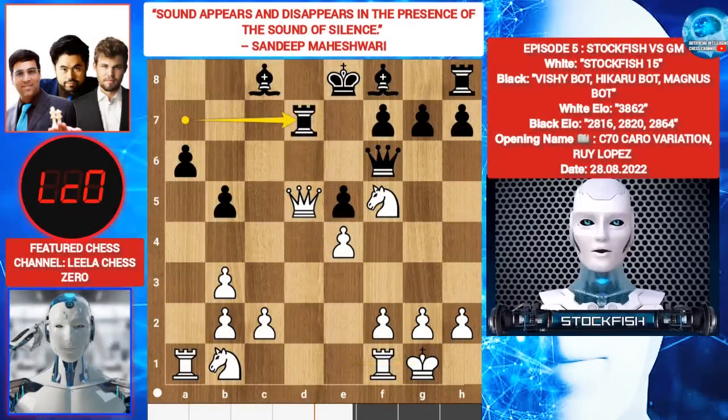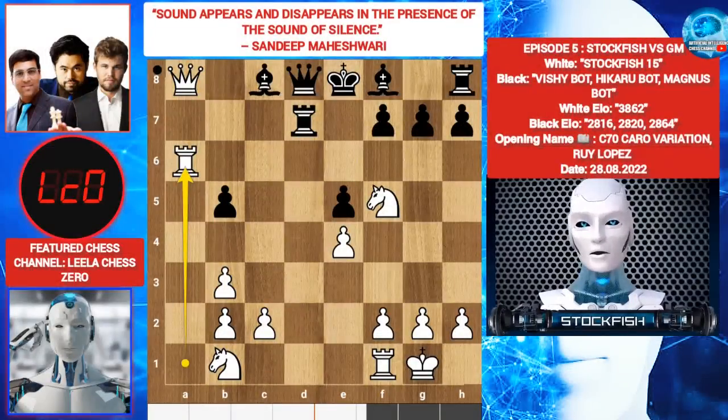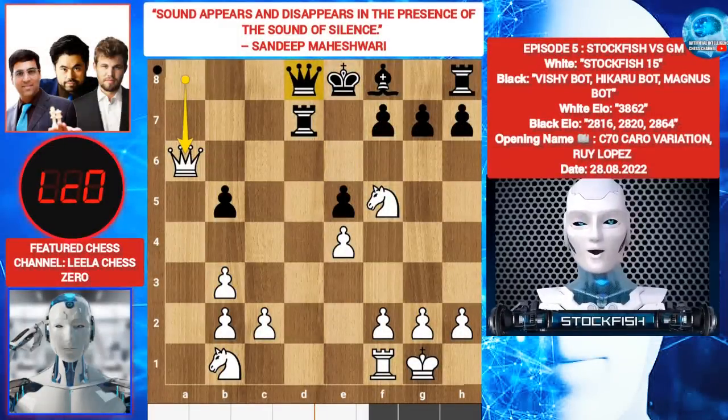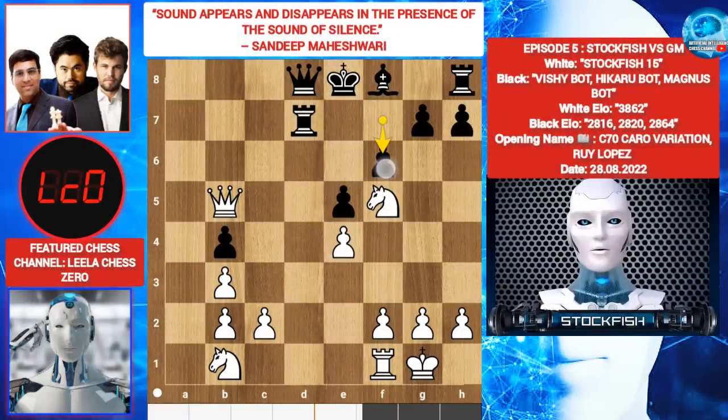Rook D7, Queen A8. Hikaru wants Rook D8, which is not the best plan. Magnus played best move Queen back to D8. Rook takes A6, Bishop takes A6, Queen takes A6. Magnus wants Queen C7 but it's slightly bad. Others played the better move B4, Queen B5. Again Magnus wants Queen C7 but others played F6 — F6 by computer because it's the best move.